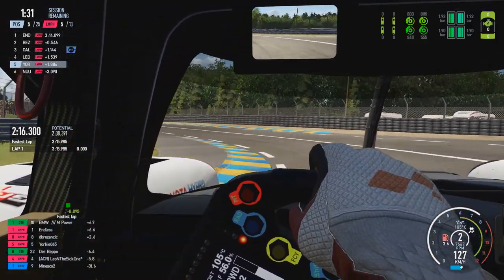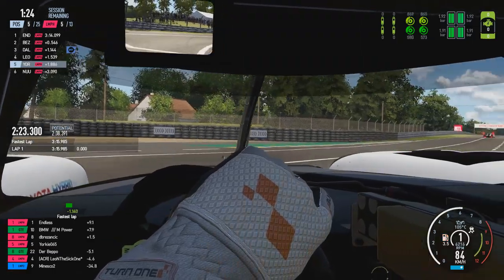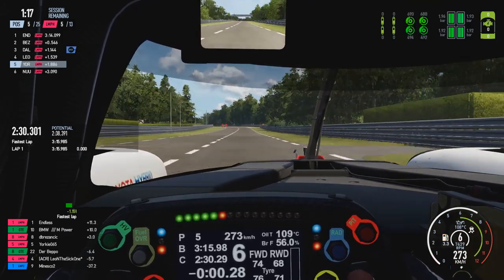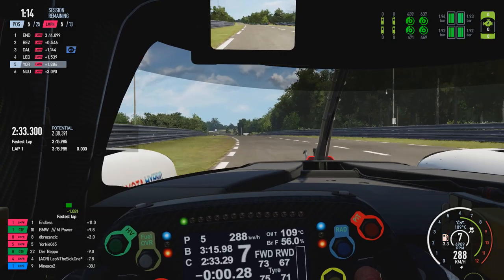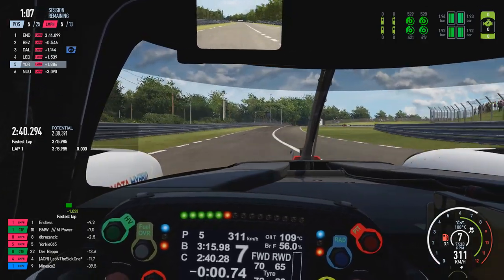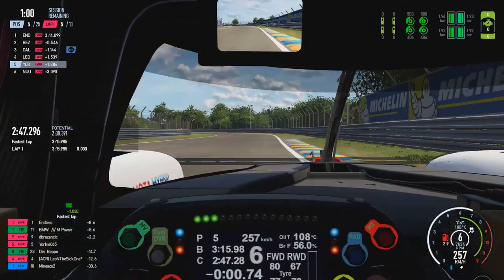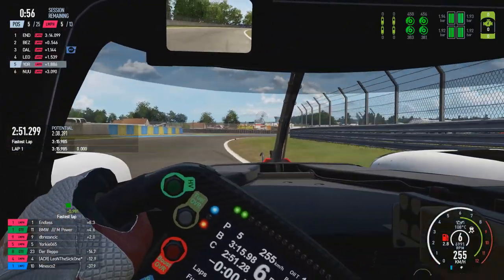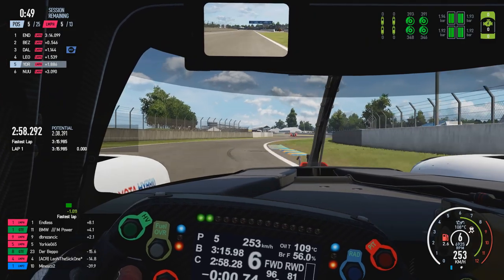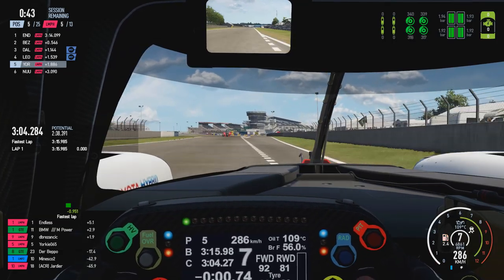On the run down the back straight towards Indianapolis through the right-hander, taking it completely flat out before getting hard on the brakes, down into second gear for Indianapolis proper. Accelerating out through the exit using just a little bit of hybrid energy before coming into Arnage - the slowest corner on the circuit - down to 84 kilometres an hour, before getting hard on the accelerator out through the exit. We've got an LMP1 car up ahead but hopefully it keeps its pace up through the Porsche curves. We're about a second up on our previous fastest lap. Coming into the Porsche curves now, a bit shy of the apex on entry, going through the two flat-out left-handers before the long right, a slight lift and downshift, then left through the Corvette curves.